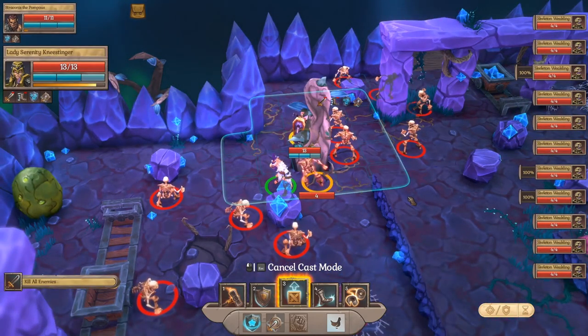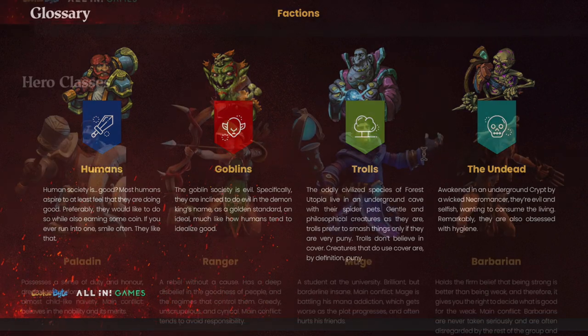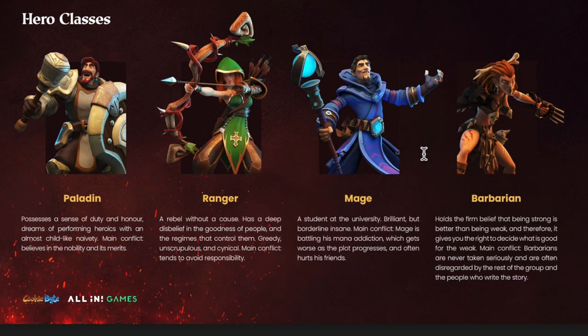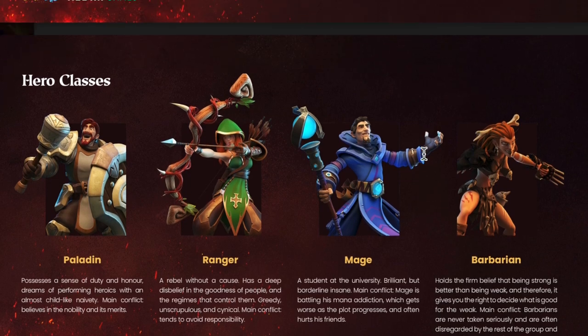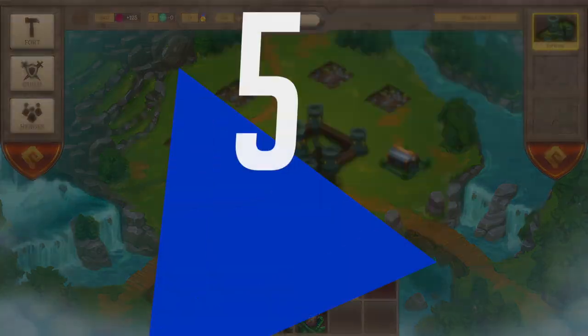Humans, of course, like the cash; goblins are just plain evil; and trolls like to smash stuff up — all very useful in their own way. In terms of classes, you can go for a barbarian, great with melee, a mage, ranger, or paladin. So there's something here to suit everybody's play style.